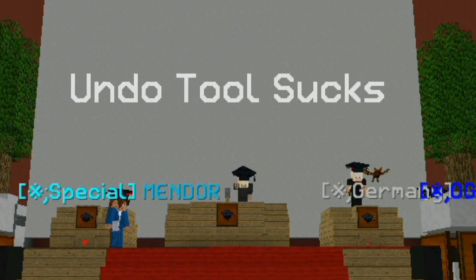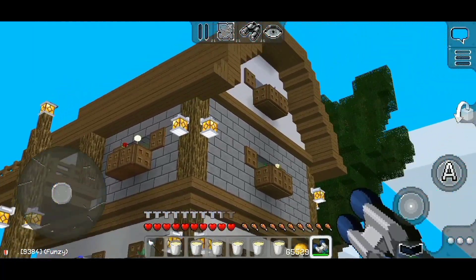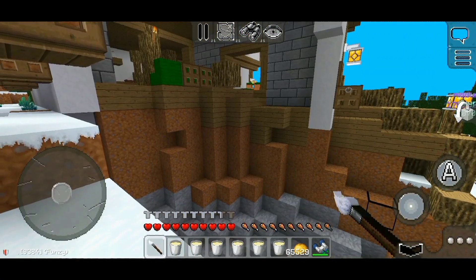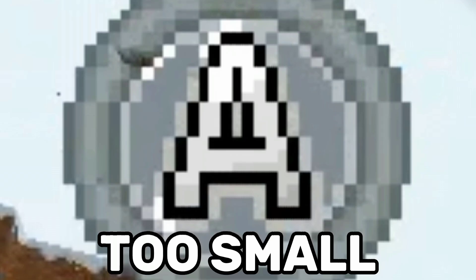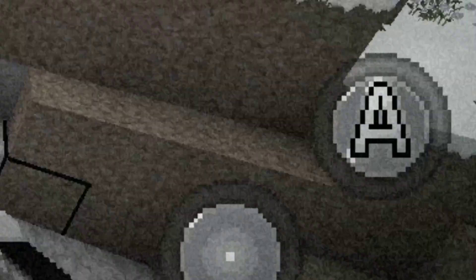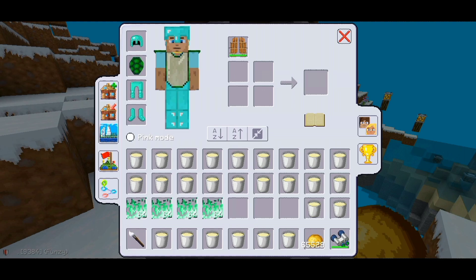Number one. Undo tool sucks. Check out this house — it's really nice. I wonder what's inside. Oh no, FUNZU will know it was me, because I'm the only one online who has the Terraform privilege. The A button is too small. I pressed on the house with my brush instead of pressing the A button. Oh no, what am I going to do? I don't have creative priv. I don't have a Terraform undo item.